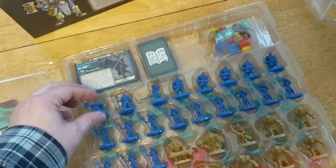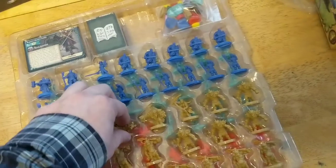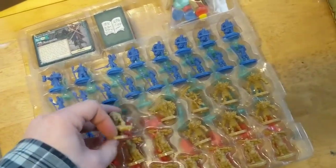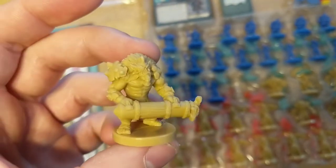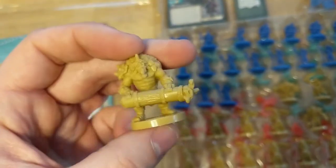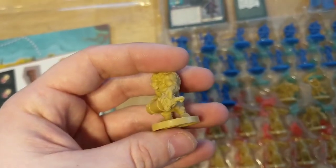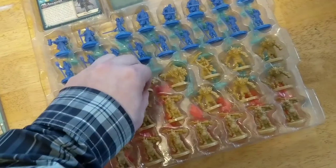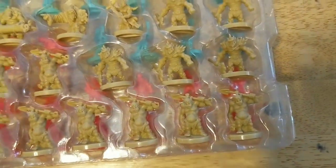Looking at them, it's just amazing sculpts — the detail is fantastic. This is one of the human heroes, and it's just really nice. It's definitely not a cheap-looking miniature. The plastic quality is really good. As I'm handling these things, I don't think I could break these if I tried. Nothing looks super droopy, nothing looks bad. Just gorgeous details — tiny little stuff. You can't even see it in this video, but when you hold these in your hand, you can feel all the little sculpted details, and they just add so much personality to the sculpts.